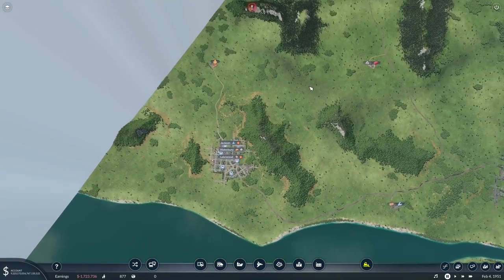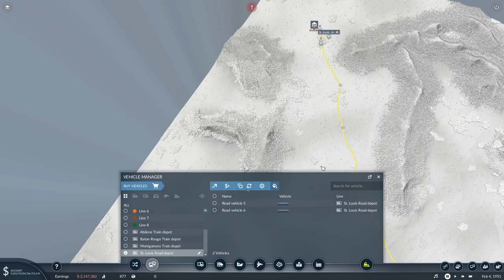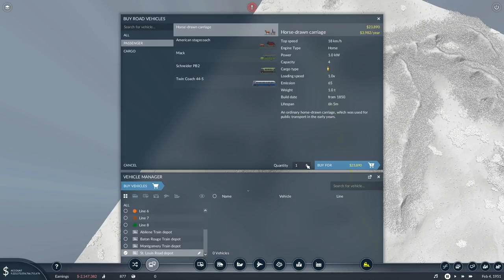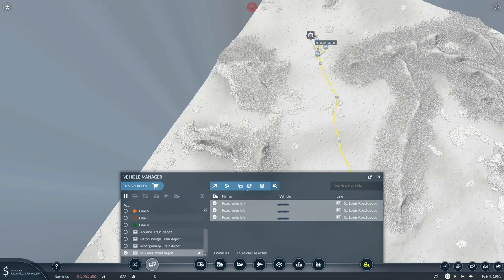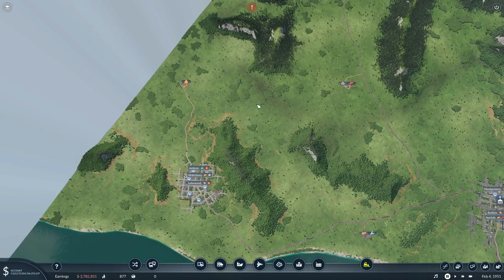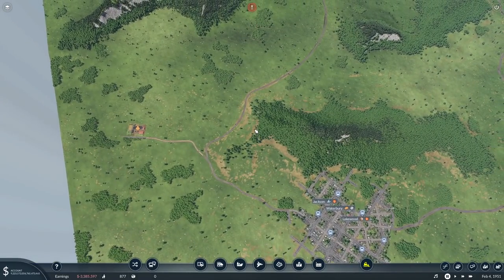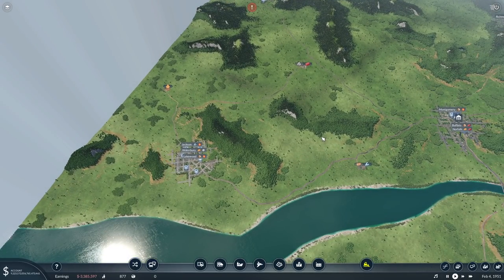Let's go over to our bus depot and get maybe two buses for the town loop — that's the brown one — and then for the long-distance one let's do three. We'll select all and assign them to their lines. I'm also going to do a little road connection through here, because it's a long way to go around. A little dirt road that just goes through there won't be too intrusive, just to make everything a bit more well connected.